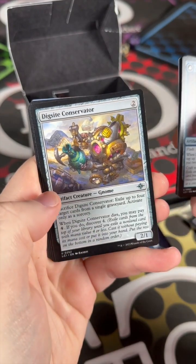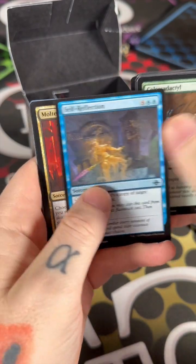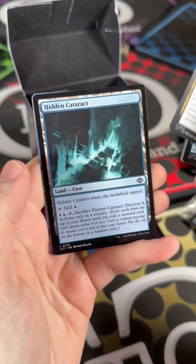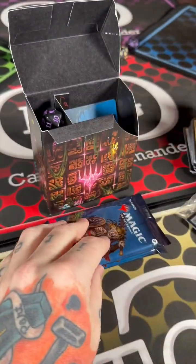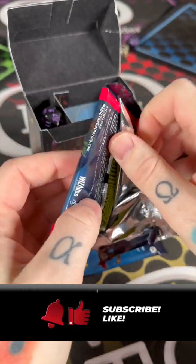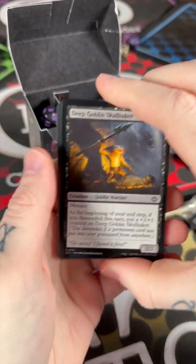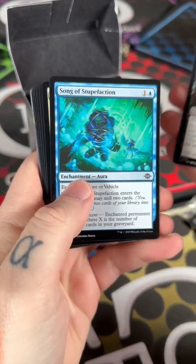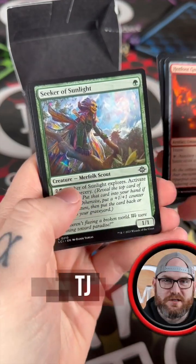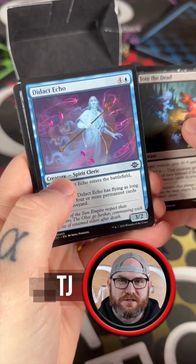Loadstone Needle, Dig Site Conservator, Colossodactyl, Self-Reflection — Molten Collapse, two-mana sorcery, not terrible. You can't get Crypts in these because Crypts are only available in set and collector boosters. You can get Cavern of Souls though. Special guest cards are only available in set and collector boosters, so we won't see a Crypt.